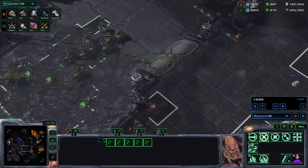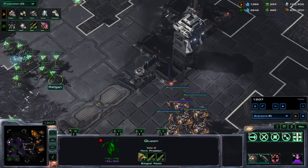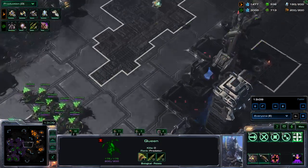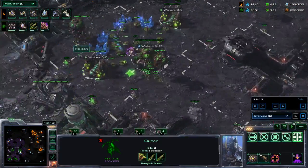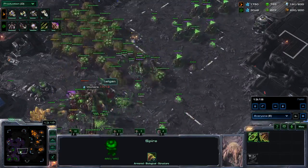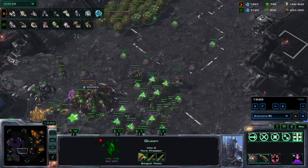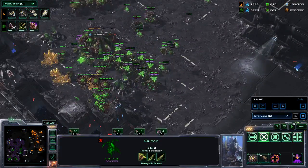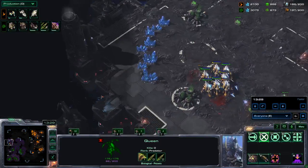He is adding carriers. The issue with adding carriers this late is that you didn't really upgrade them. I didn't really upgrade my air units either — my corruptors that I am going to use. He is still trying to kill this base but I have 11 queens so I am constantly transfusing this base to keep it alive.